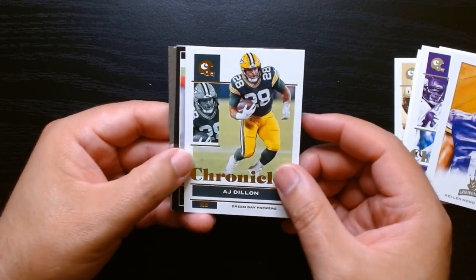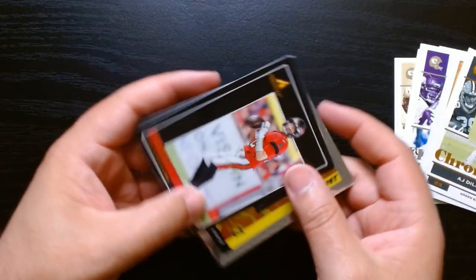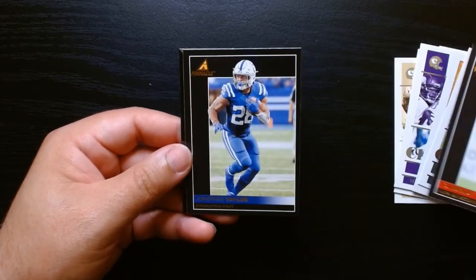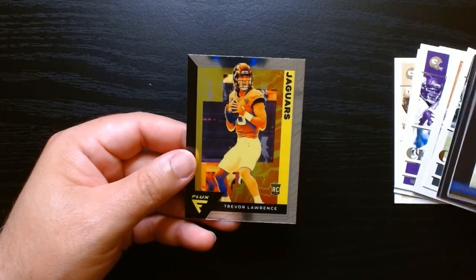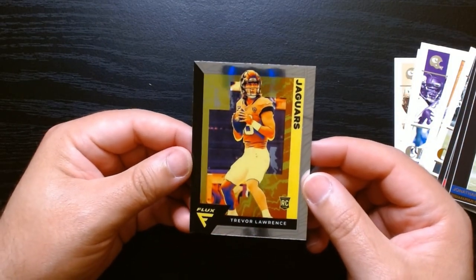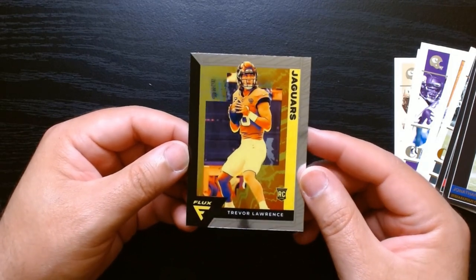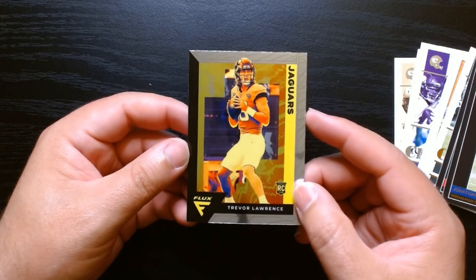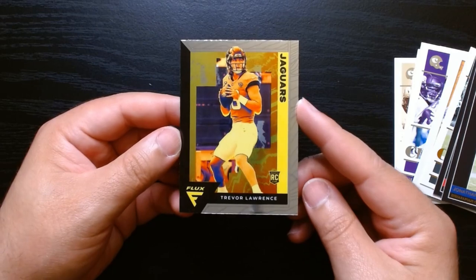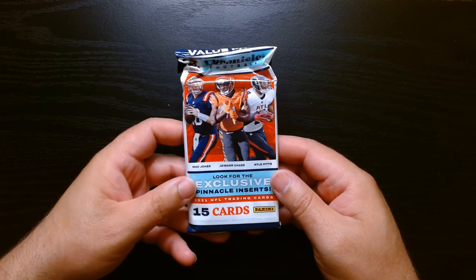Kellen Mond on the Gridiron Kings, Jamar Chase on the Luminance. AJ Dillon — I think these are bronze. Then we get our Pinnacle — a Tom Brady on the Pinnacle, Jonathan Taylor, and we get a rookie also. This is his year — Trevor Lawrence! I did not realize that is a rookie on the Flux for Trevor Lawrence. Well, look at that! Here's the third and final value pack.